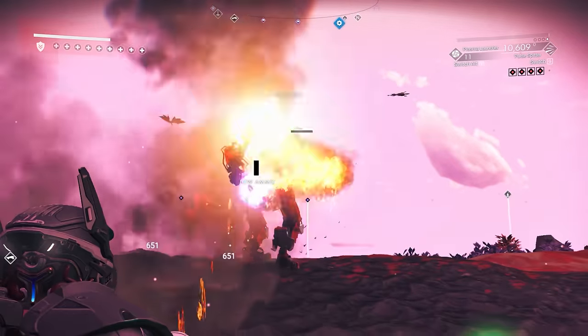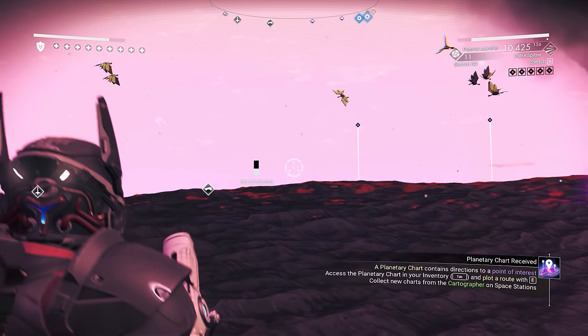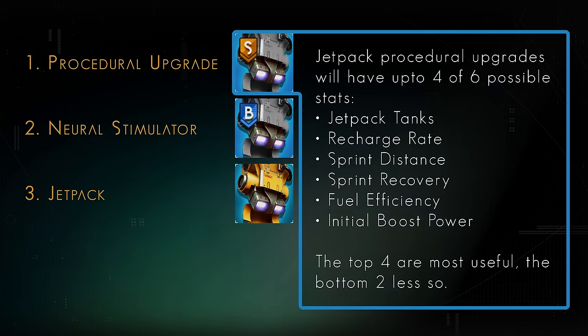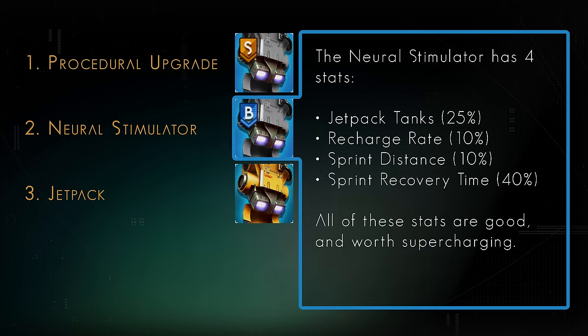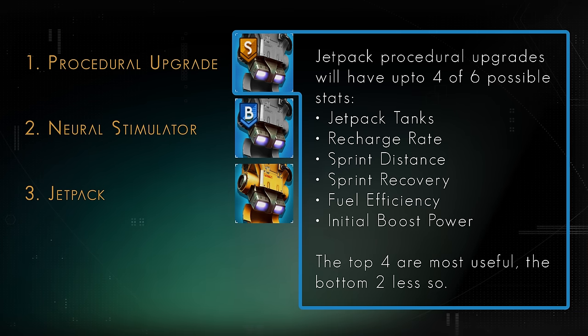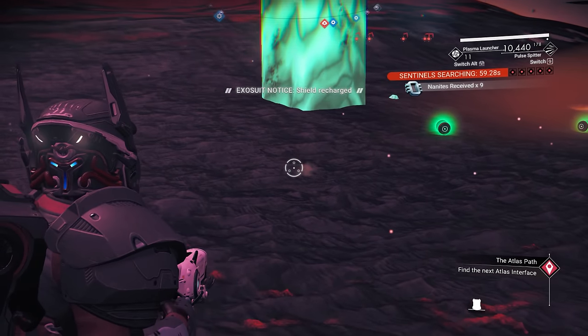While Multiplicative stats increase with every bonus, Reductive stats decrease. To apply all of this to your layouts, I'll briefly cover the most beneficial technology to use this on for the various inventories. Starting with Exosuit, one of the most useful will be your Jetpack S or X-Class upgrades, with 4 specific stats you want to increase. The main Jetpack module only has 4 of the 6 stats an S-Class Movement upgrade has access to: Jetpack Tanks, Fuel Efficiency, Initial Boost Power and Recharge Rate — these do not affect Sprint. In my opinion, Initial Boost Power and Fuel Efficiency are the least useful of the 6 stats. The Neural Stimulator Blueprint upgrade has both Sprint Distance and Sprint Recovery, but only one other stat, so where possible placing an S or X-Class upgrade that has Jetpack Tanks, Recharge Rate, Sprint Distance and Sprint Recovery on will be by far the greatest choice. It doesn't matter what the individual module's stat value is — it just has to have the stat itself, as all of these stats are Multiplicative or Reductive, not additive.